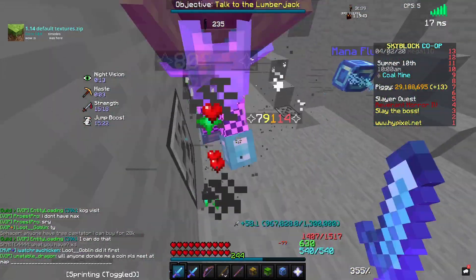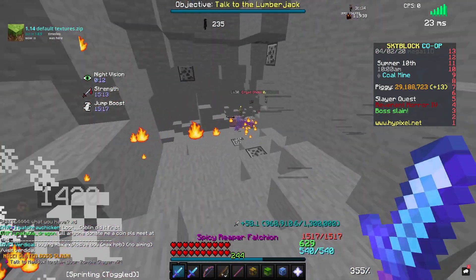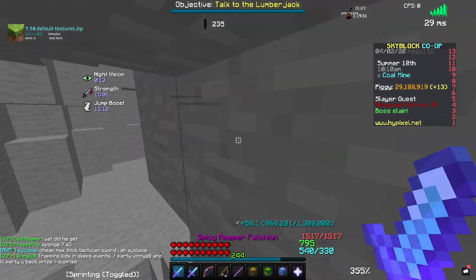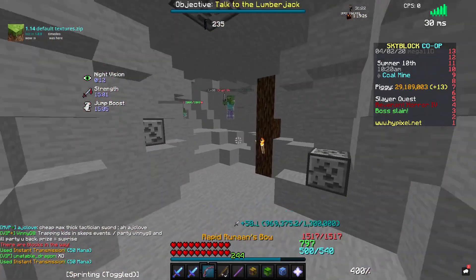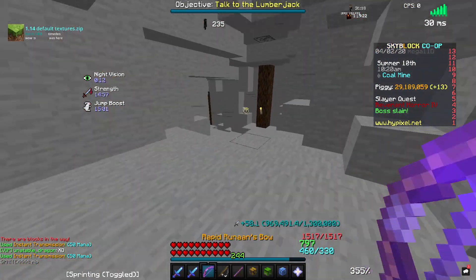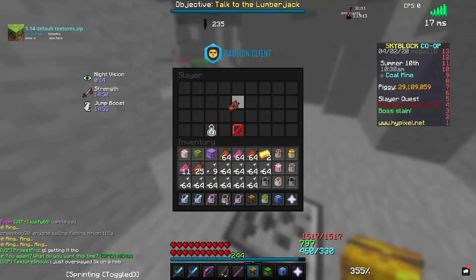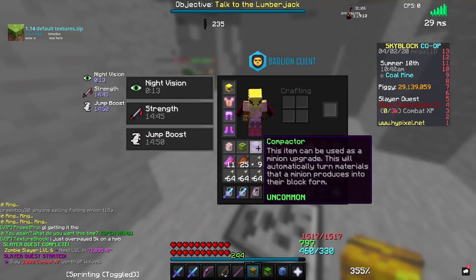You will be able to place a super compactor on your island. Maybe some people don't care, but if there are any collectors out there — well, now you can place super compactors if you manage to get into a glitched hub where the Bazaar is glitched. I know another friend who managed to get into a glitched hub, though I don't know if it'll still work.